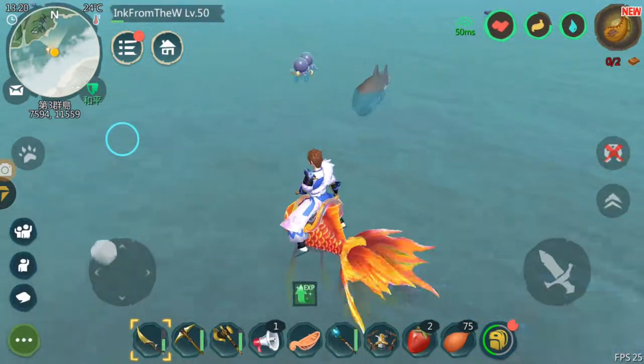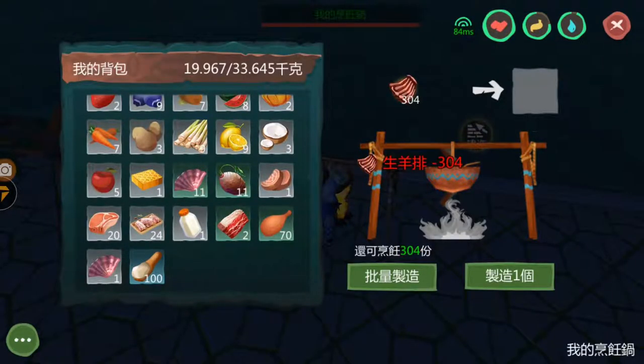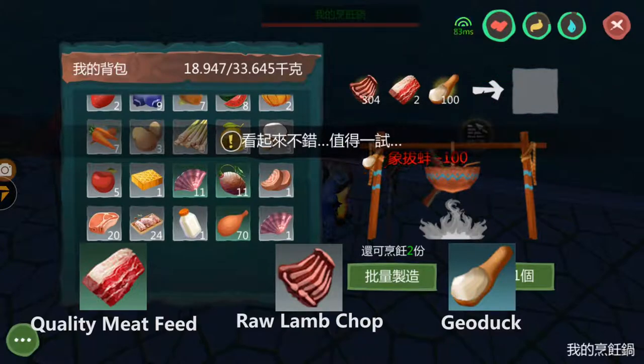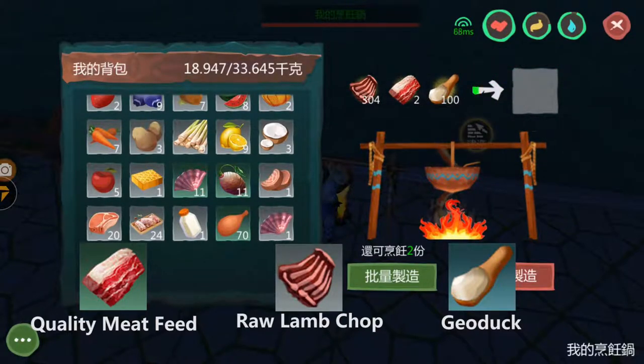And now let's take a look at how you can make its feed. By combining quality meat feed, raw lamb chop, and geoduck, you can make young mackerel's feed.